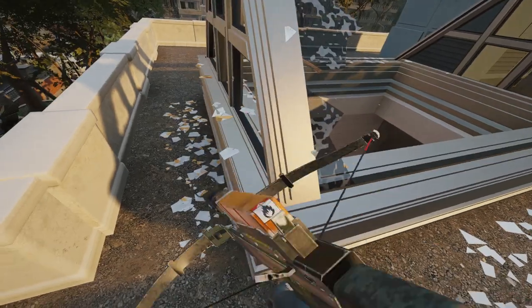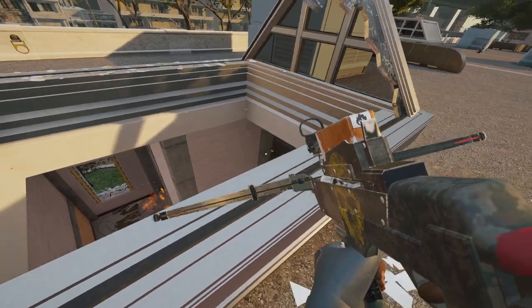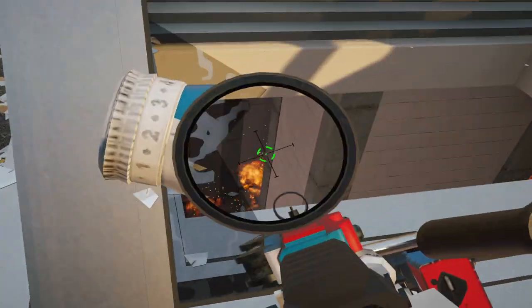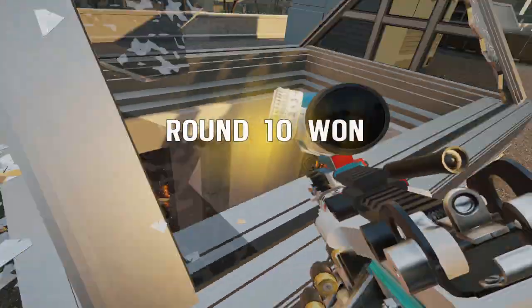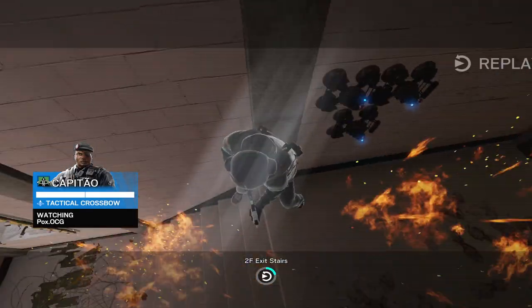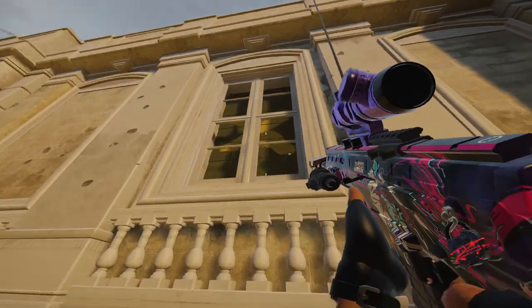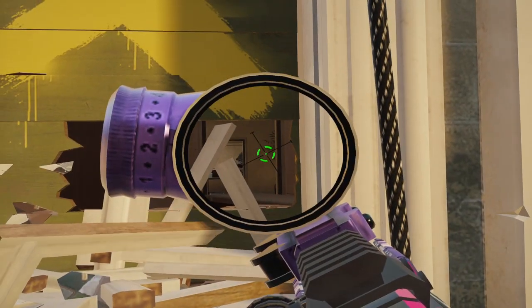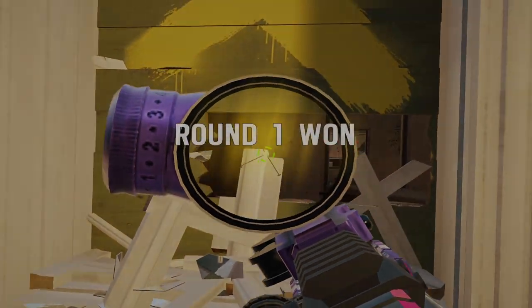If I was an attacker in this situation, I would probably never even attempt to clear this player unless I was Capitao. The coordination required to burn all three ADS's and then successfully nade the spot the defender is in, all while having a teammate hold him from the bathroom window, is simply too much to ask for a solo queue ranked attack team. Instead, I would get up on the CEO and connector rappels to try and get picks on defenders exposing themselves to the windows. If you wear down the defenders in other areas, the yellow player will have to leave his post to help his team, or else he's risking losing the round.